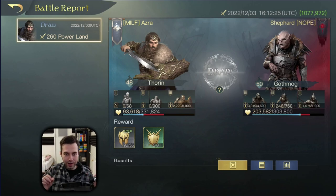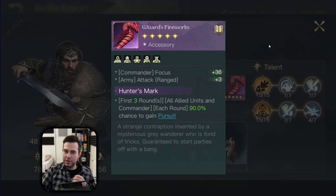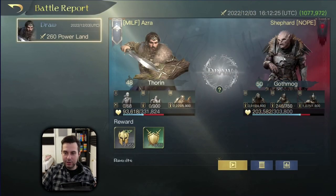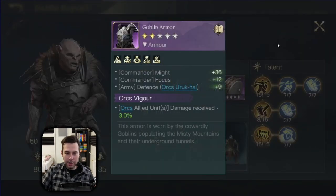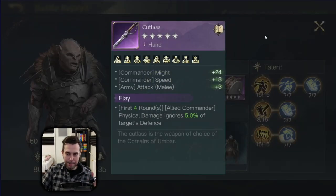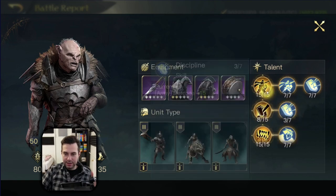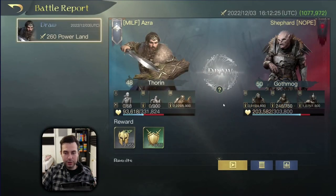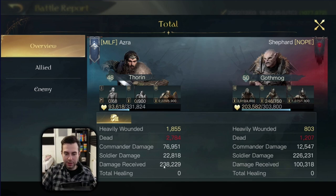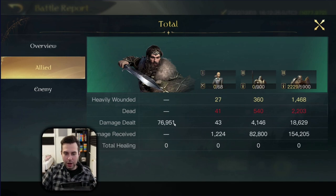Here is another case where Thorin struggles against Orc-boosting commanders — a Gothmog. I had Wizard's Fireworks with Hunter's Mark equipped expecting a Grima, but unfortunately that accessory doesn't help here. Gothmog has Cutlass with Flay, Goblin Armor with Orc Vigor, Brutal Helmet with Melee Vigor, and Rounds of Moria with Haste of Soldiers. The outcome: 100k damage versus 240k. Our troops didn't survive long enough for Thorin to deal more damage. Against Orc-boosting commanders, he needed his Respect 10 item.